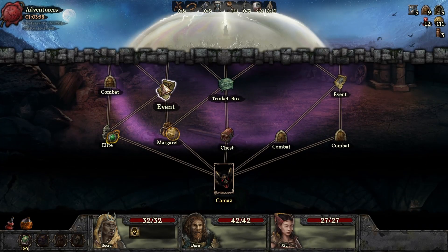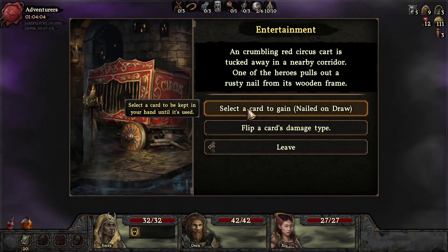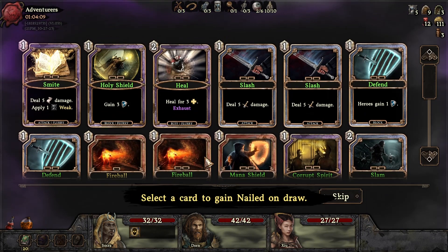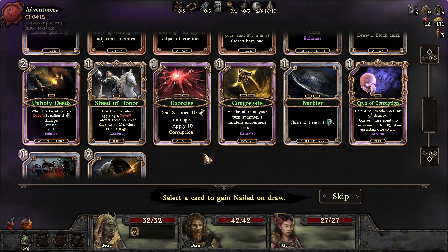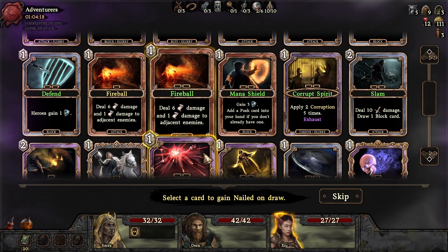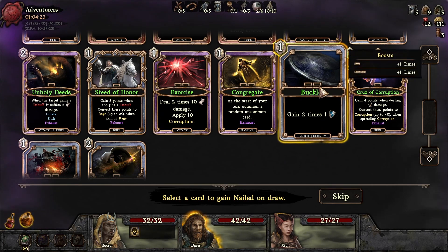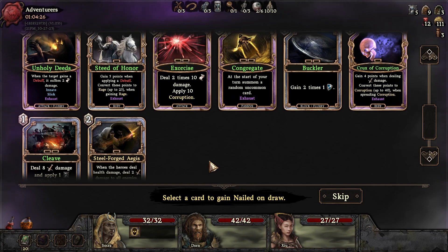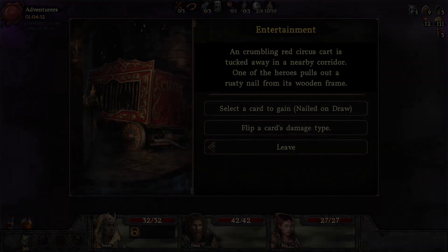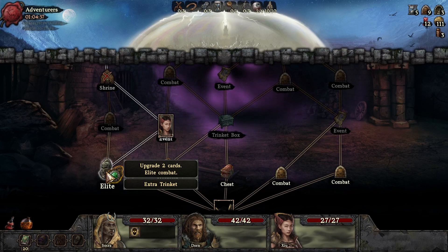All right, and then we go event — we could have gone the trinket box and a chest though. Select the card to get nailed on drawn. Flip a card's damage type — okay, nailed on drawn. Is there anything we want? Could be this one, could be this one. But sometimes we don't need it the first turn, we need it later. Not the greatest though.